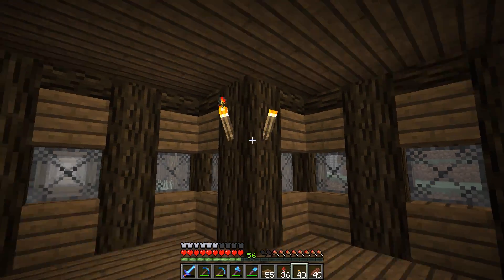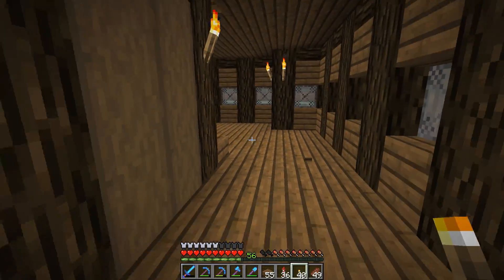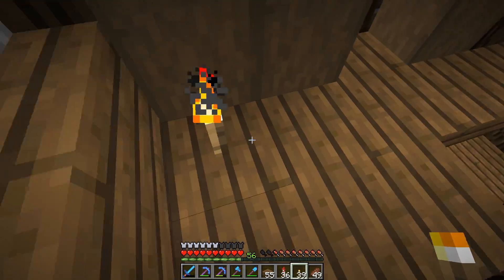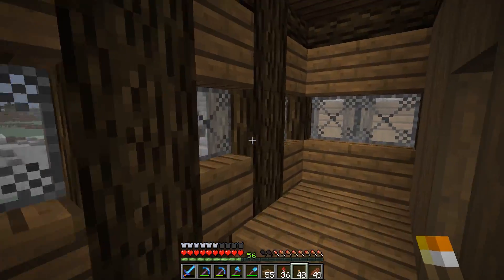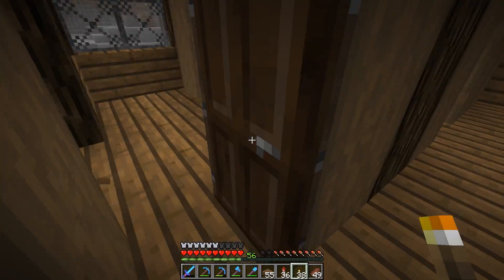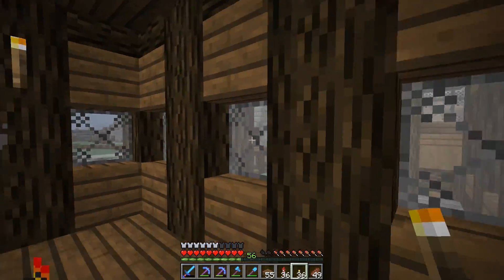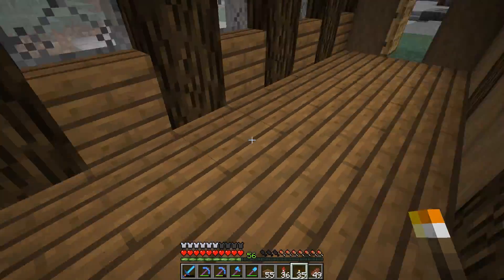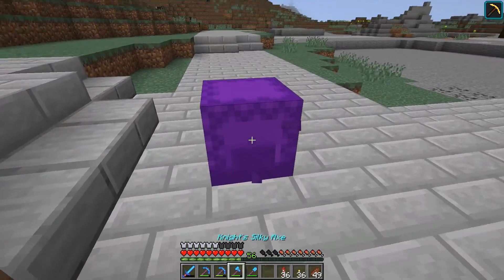Let me put down a couple of torches up here — that should help light that up — and then maybe one like here and one like here. I think that should provide enough light for the interior. Let's put a torch right there, and maybe one here and here as well. In here I'll put like two torches down like so. That should be enough light for basically this whole place so that it will be spawn proof. Now we get to get into interior stuff.